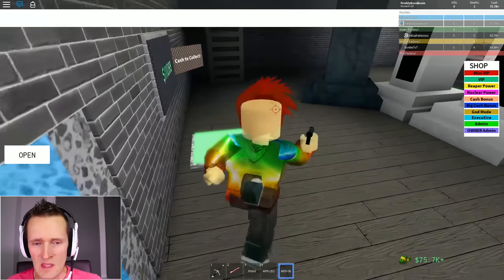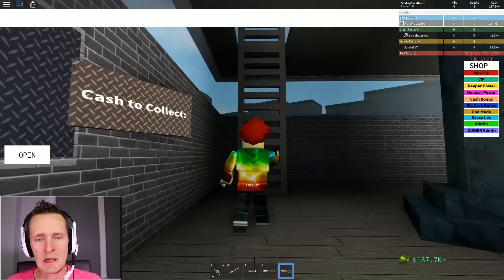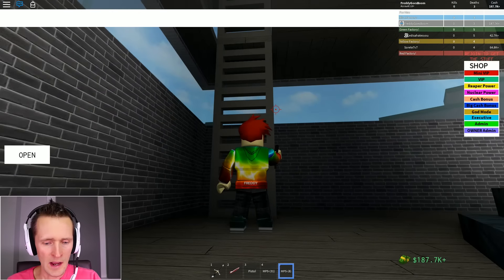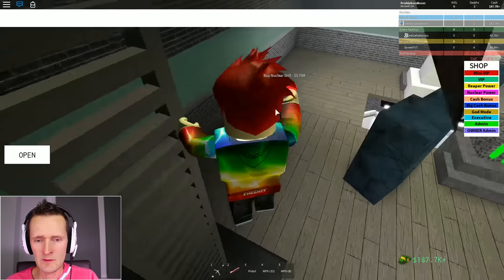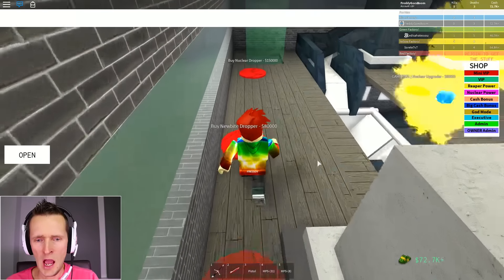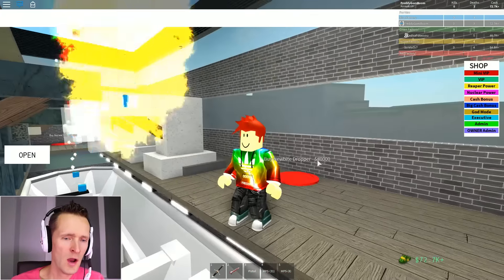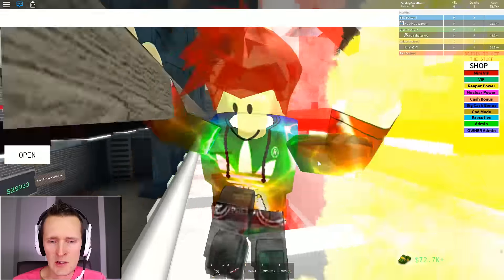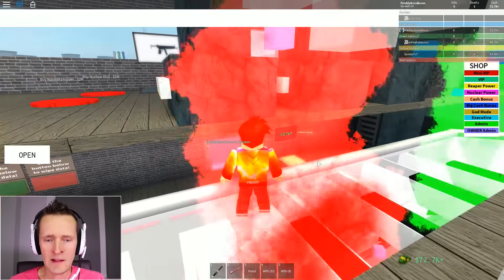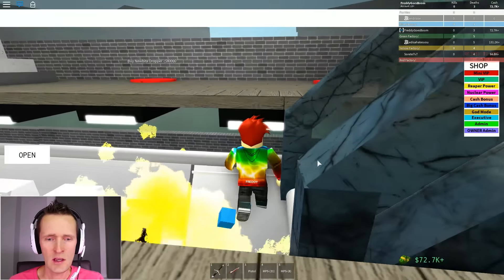I'm going back in to grab my 100,000 cash and then go upstairs to buy more droppers. I forgot I cannot climb the ladder with the gun in my hands. We have 187,000 - gonna buy this one and that one. I can't afford the next one but I got two in a row and they are dropping like mad. It's better than ice cream, guys!